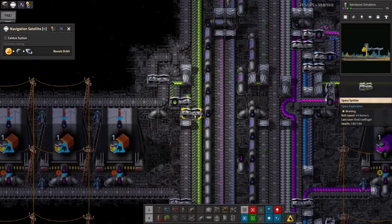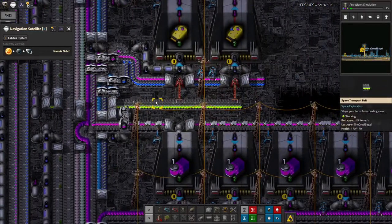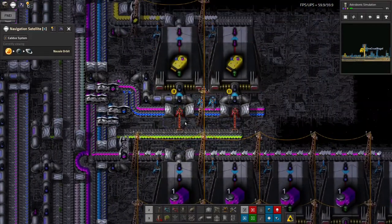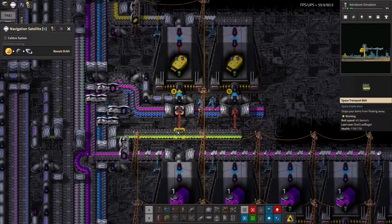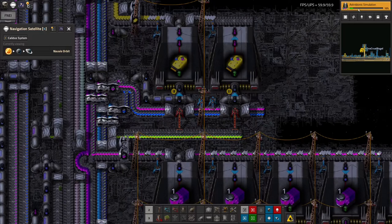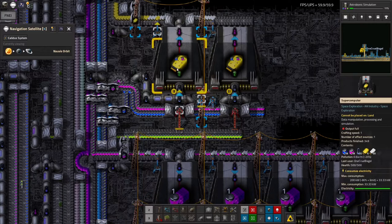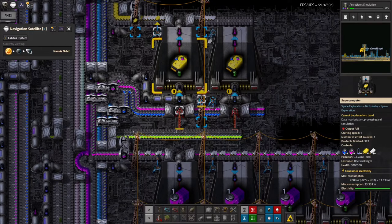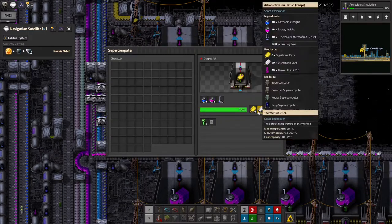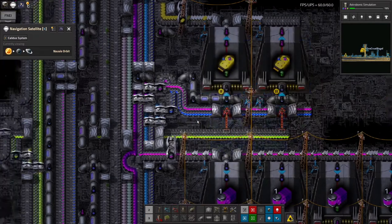I've planned ahead a little bit. These splitters here are splitting off the biological insights, passing them through here and onto another belt going across, where red inserters will pass them into these machines. At some point once this research finishes, I'm going to be able to tweak those and set them to be doing the three-science type — making the significant data. So instead of getting six significant data each time, we'll go up to eight. That's worth having.